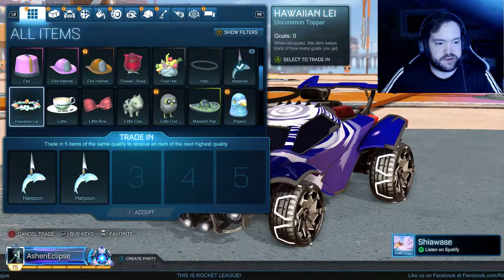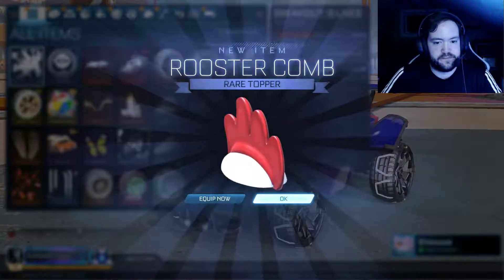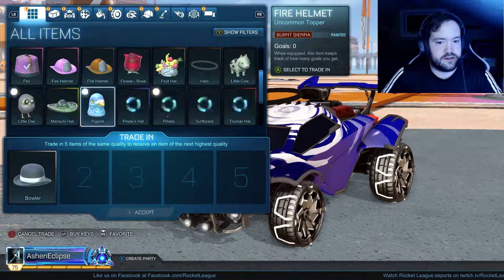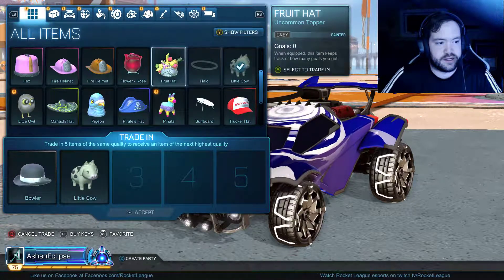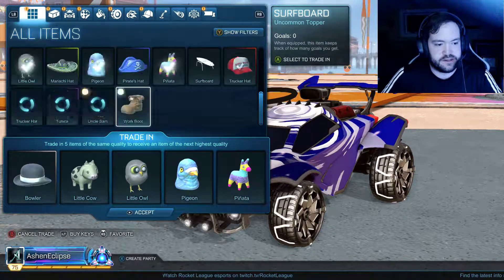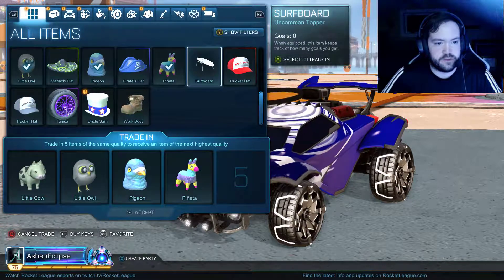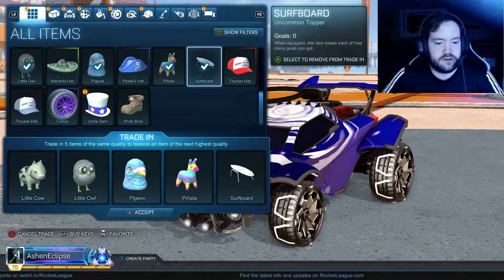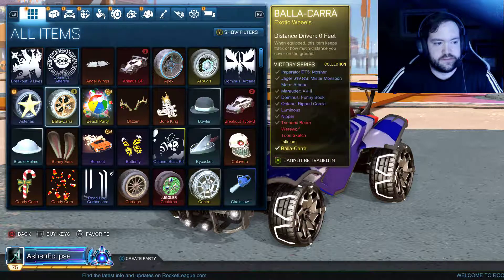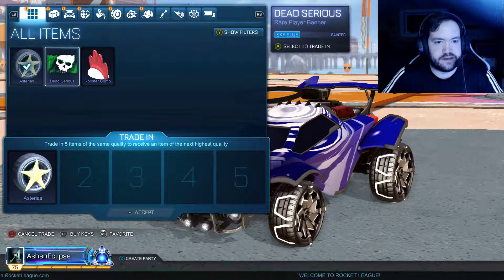It's super cool that stuff actually stacks in your inventory now. I've got a Rooster Comb, a Cow, an Allow, the Pigeon Piada, and a Surfboard. Only have three items though.